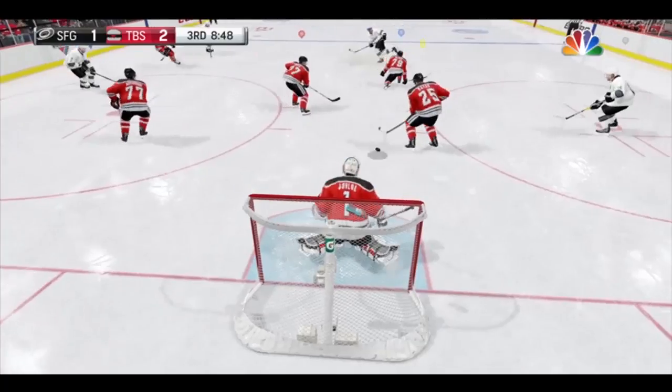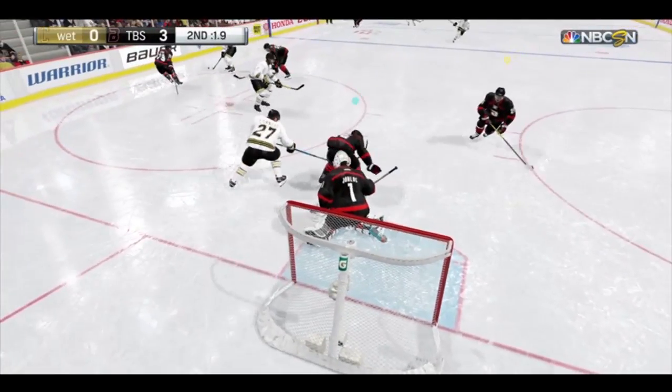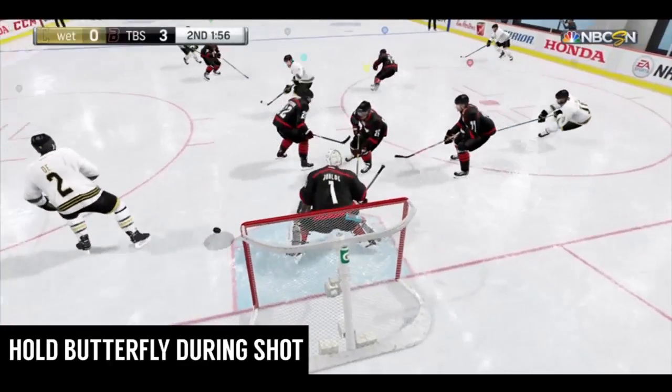Sometimes the skater won't wind up for a slap shot — he'll cut to the middle and throw a light wrister hoping for a deflection, or shoot it back across the grain, which is very frustrating. You can't just butterfly slide into that shot or you're 100% gonna get beat. When you see a d-man cut to the middle, stay centered in your crease and don't move, because he's looking to cross-grain snipe you or get a deflection. Stay still, then when he takes that shot you can either drop to butterfly or stay standing.